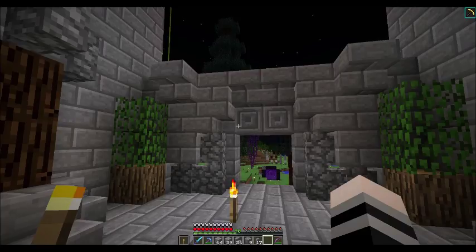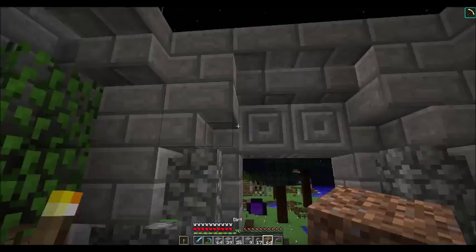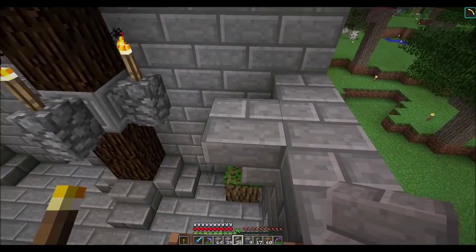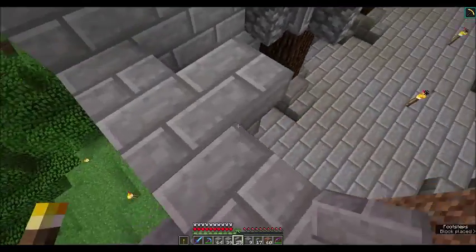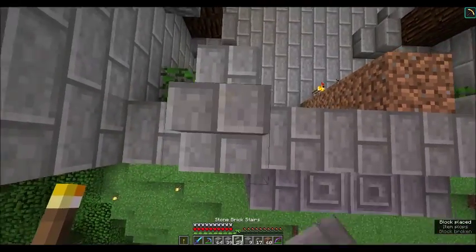Now we're going to have to get up a little bit, so we're going to need our dirt pillar. Here is where we put the planter box and stuff. Remember, that's what we've pretty much been doing around the whole thing. We're going to begin our windows — like so.